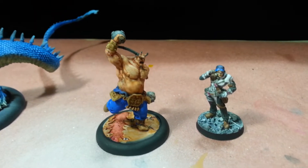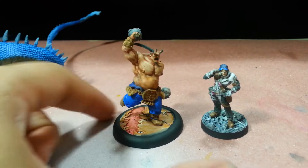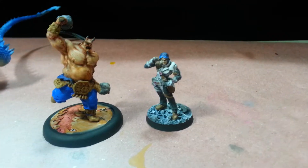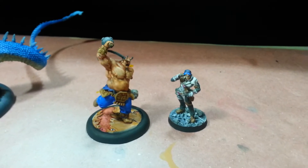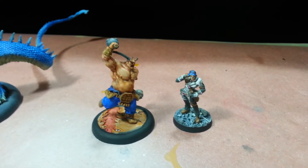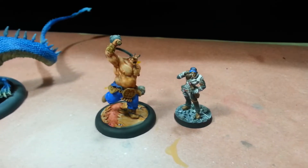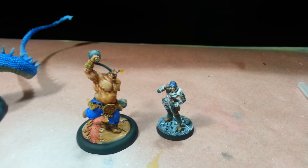Here are the two models that I finished last night during the live feed. This is Da Winti from Hel Dorado, and this is Thameris the Iados from Infinity. With that done, and the Emerald Valley Warband done, I did finish my Week 2 objectives. I'm actually all the way through the main portion of the May Painting Challenge and on to the bonus stuff.